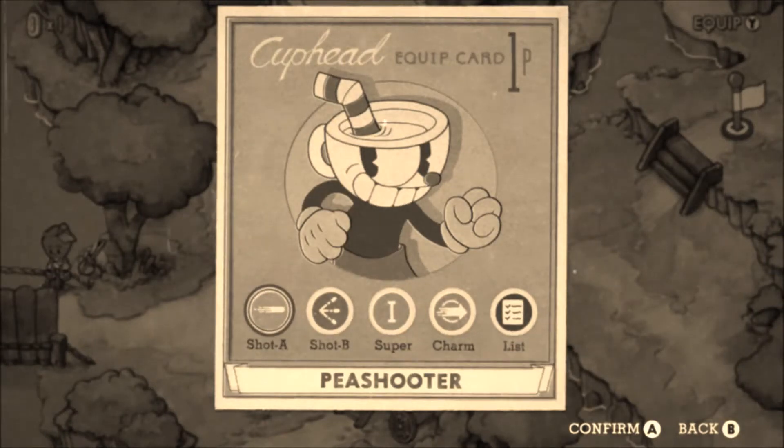The slime boss is one of the easier bosses in Cuphead to get a perfect score on. Using the default pea shooter works great for this fight and no other tools are really needed.